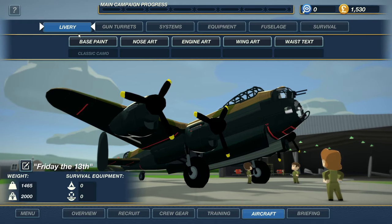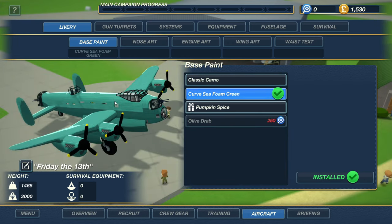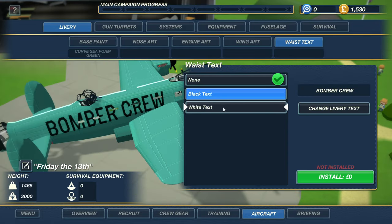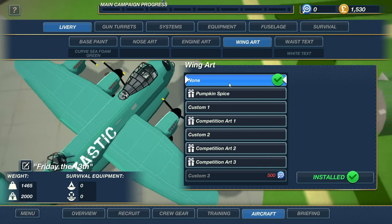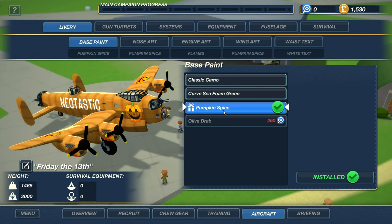Livery — I think we can, yes, and these are free too. We changed our color to curve C foam green — even though that's a really weird color, it kind of looks like the Neotastic color, so that'll work. Let's see what kind of nose art we can get here for free. Oh, we can put a name in here — so we're gonna name this thing 'Neotastic.' I think white looks good. Install this! The Neotastic color looks pretty cool but I'm gonna go with this pumpkin spice one.